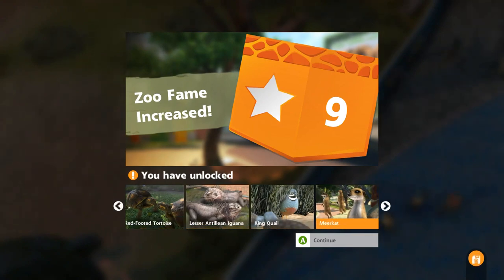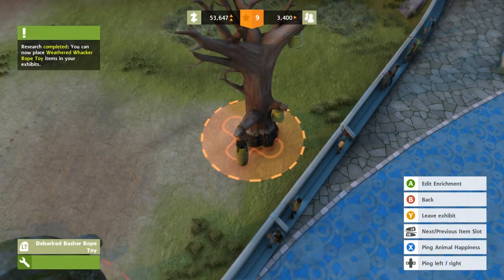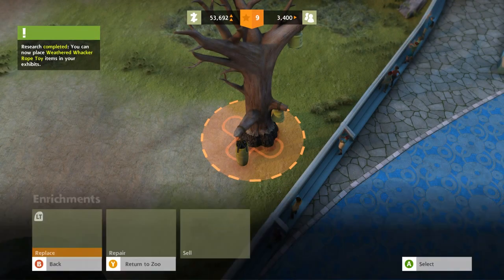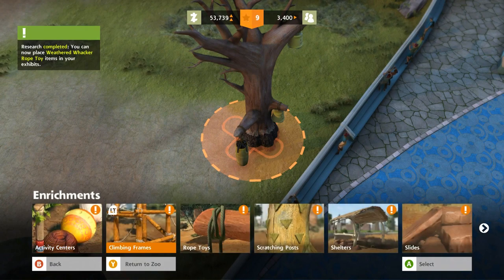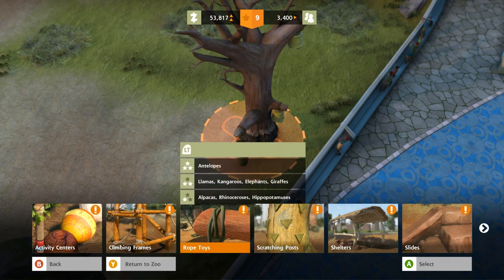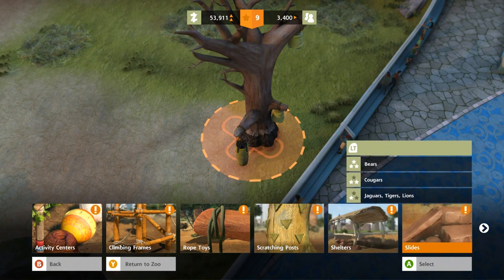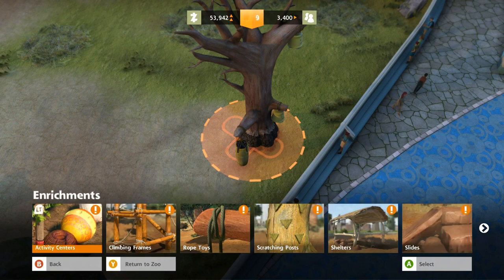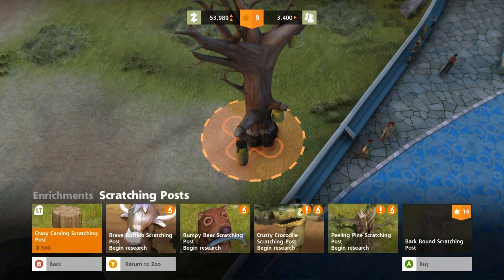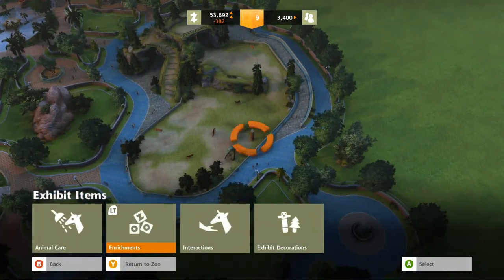We unlocked the meerkats! Huzzah! We need to get our hands on some meerkats — that's gonna be really important. And now we have the savannah rock, which is probably where we're actually going to find the meerkats. Rope toys? Tigers not really. Tigers like scratching posts. Let's put down a scratching post — just a normal one. Hopefully that'll help out our tigers.